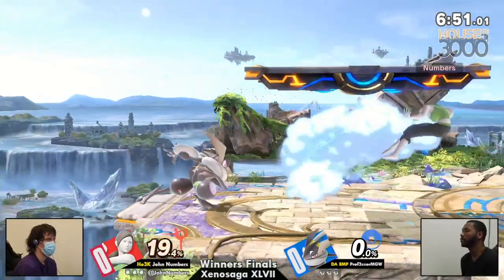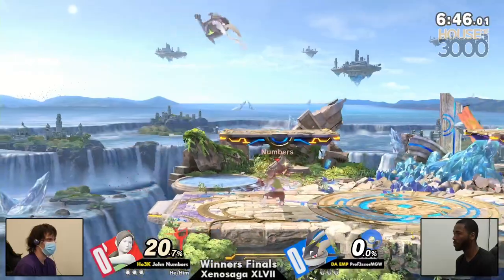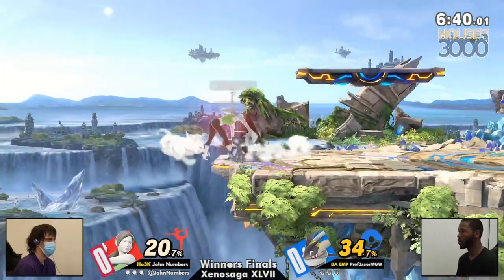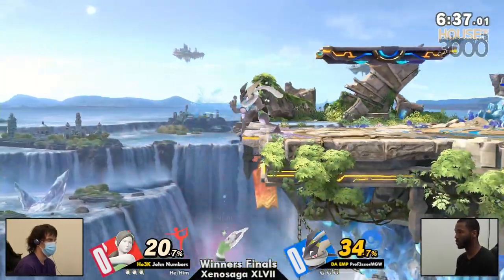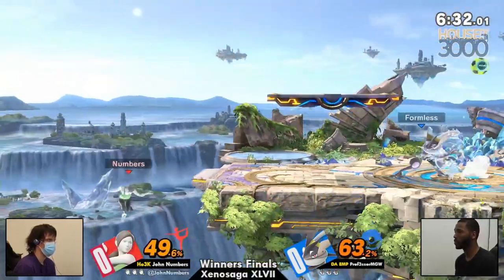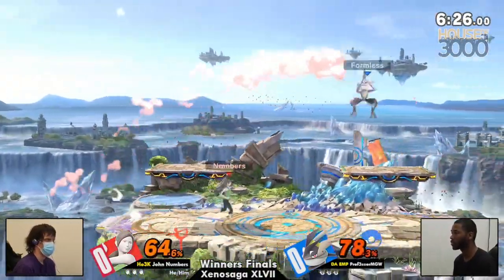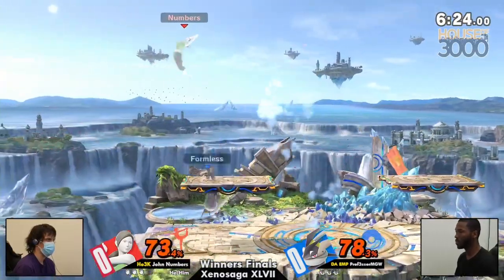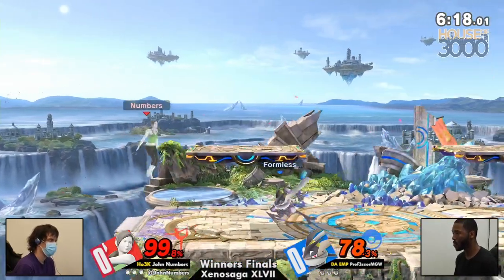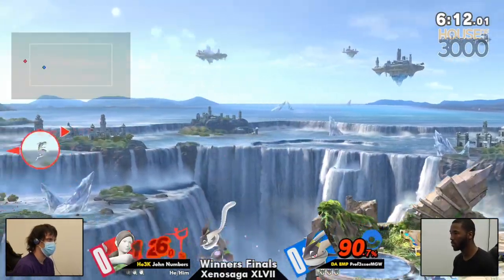I would be interested to know what Numbers thinks of this matchup, because I feel like Greninja has fairly solid tools against Wii Fit. Wii Fit is not a character that's going to take advantage of you — doesn't want to grab you in the way that they're going to condition you to shield. So Greninja doesn't necessarily have to worry about that. You can shield a little more freely against Wii Fit than against other characters, even with that poor out-of-shield game.